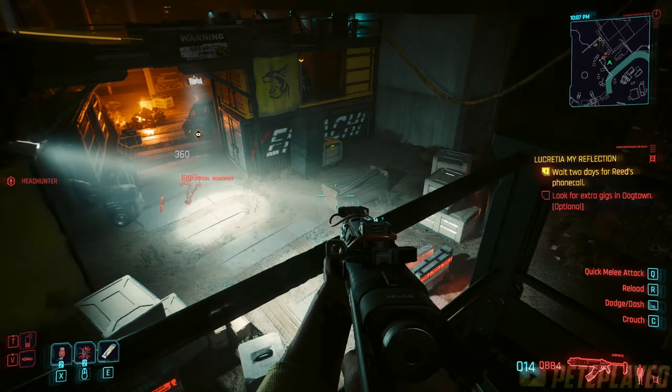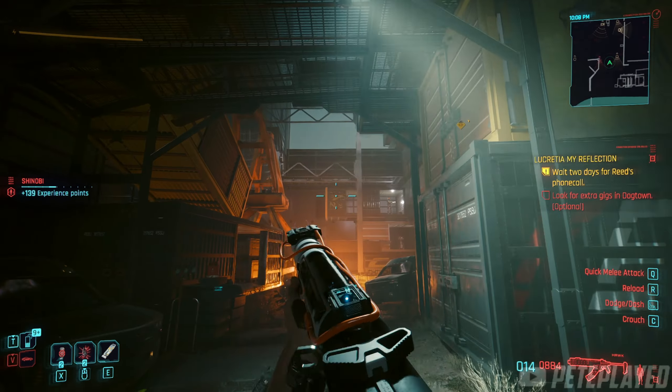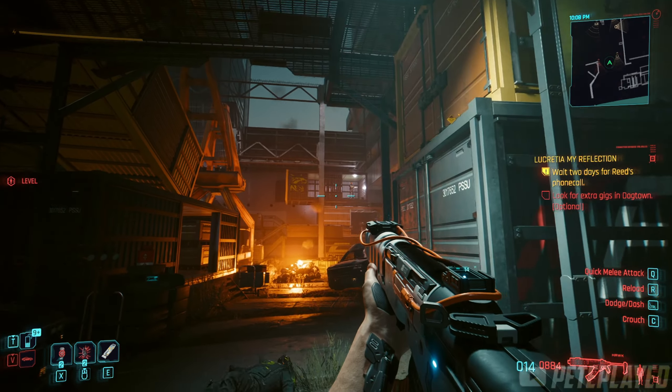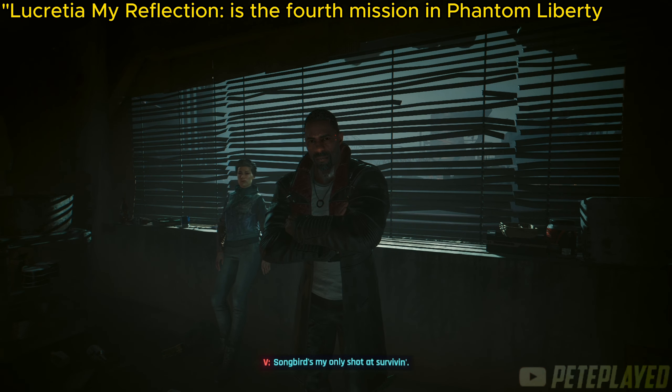Hey guys, PetePlayed back again with another Cyberpunk 2077 Phantom Liberty guide, and today I'm going to be showing you how to get the Hawk iconic power assault rifle.